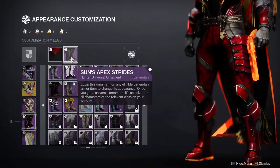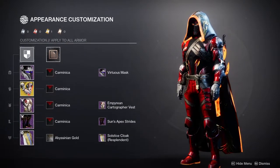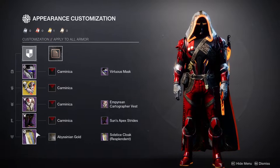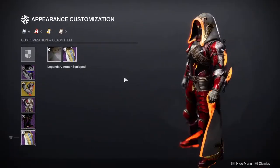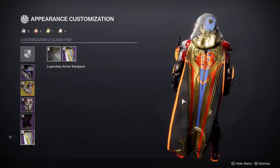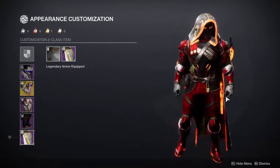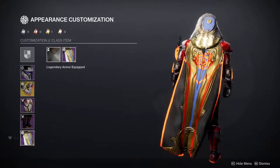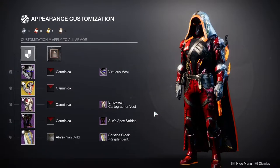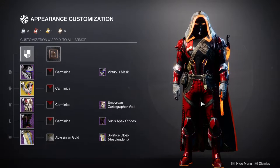For the boots we're using the Sun Apex, specifically because I love that the arms have knives and then you still have the gun down there — so this is very heavy solar. For the cloak we have the Solstice Cloak. My only issue is the back has this really big blue section — it's very jarring because everything else is black and red and then you go to the back and it's baby blue. It's annoying, but this ornament is old so it's never going to change.